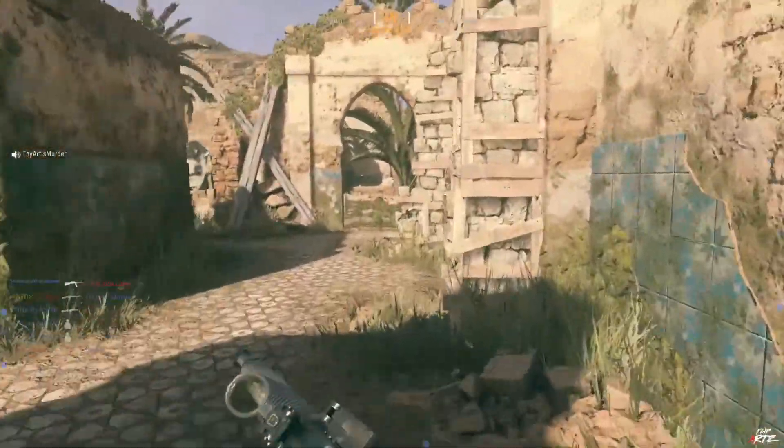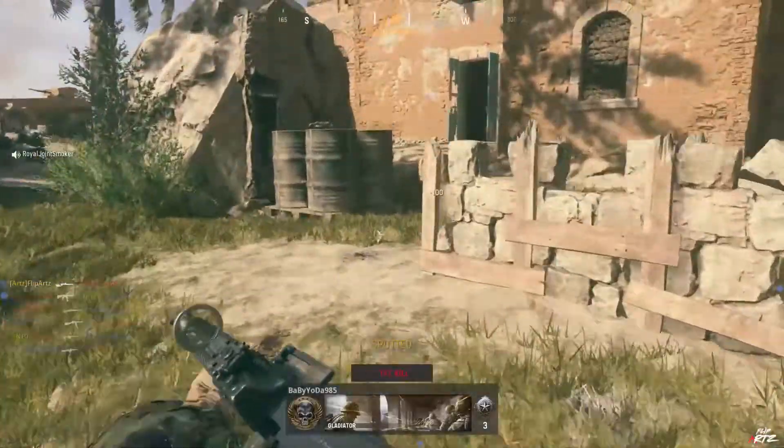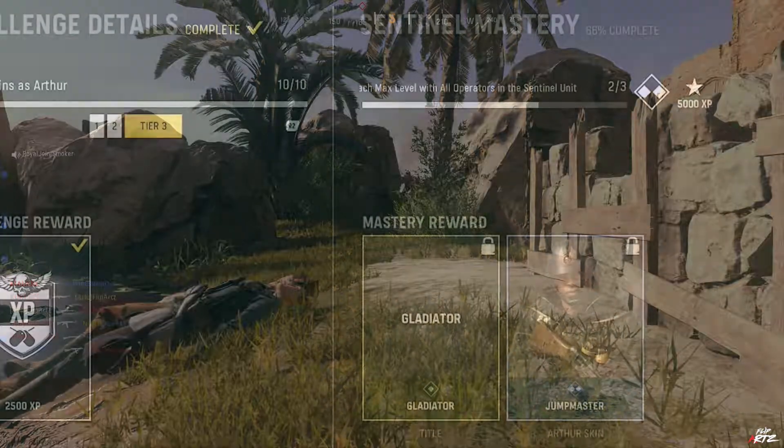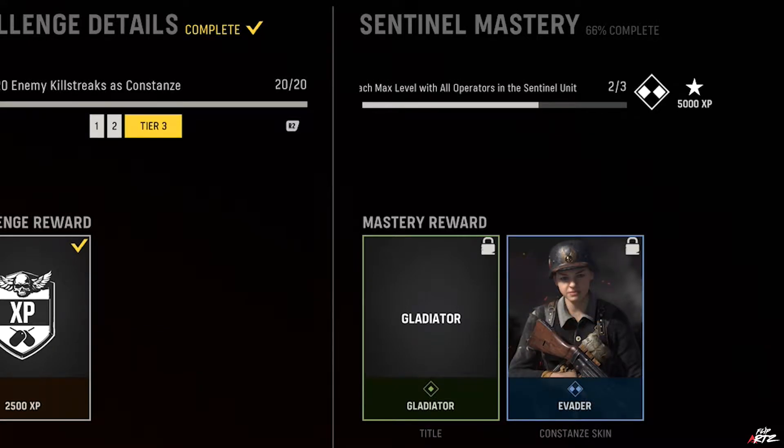If you've been paying attention to your operators and the units they belong to, you may have noticed that in the challenges section of any operator, next to the challenge details, you'll see the unit name alongside the word 'mastery' as another set of challenges to complete. For the Sentinels unit, the challenge is to reach the max level with all three operators — Arthur, Constance, and Padmavati.